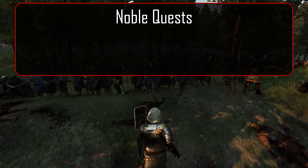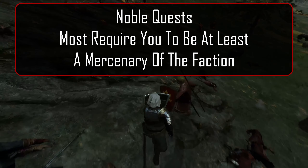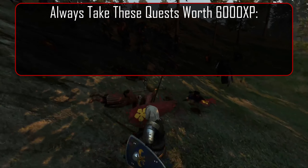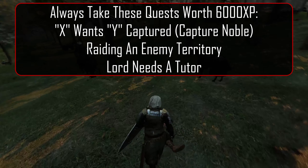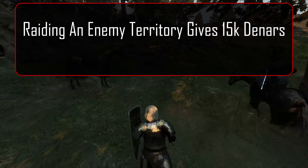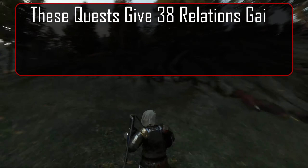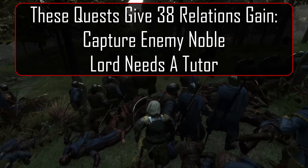Finally, the quests from nobles. Several of these require that you be at least a mercenary of their faction to even begin. As far as XP goes, most are decent. Avoid enough to get Tutor, Raiding Enemy Territory, or Capture Enemy Noble — take them. 6,000 XP is a huge amount. Raiding also provides a huge reward at 15,000 dinars plus 3,000 for each raid on top of the three they are asking for. Capturing a noble and tutoring also provides an incredible 38 relationship gain.